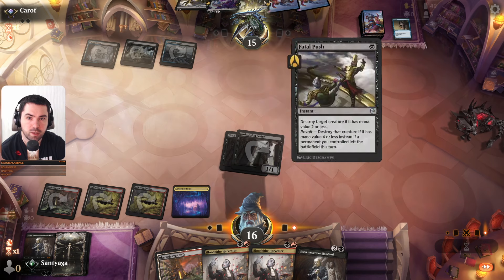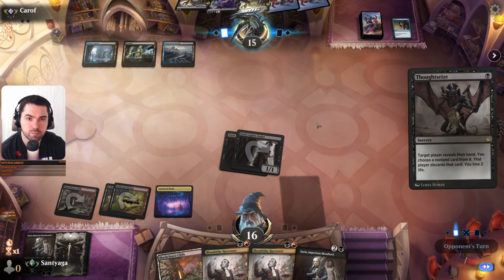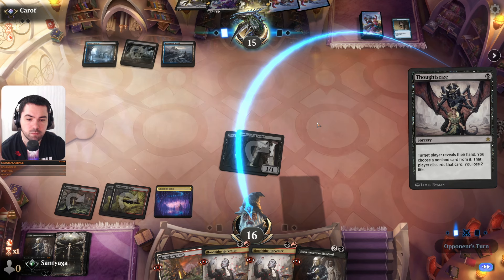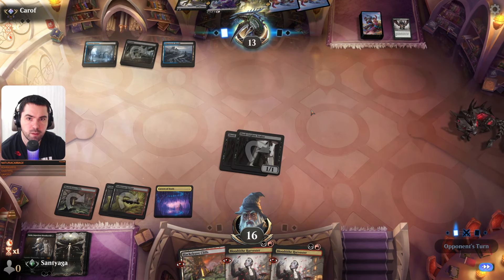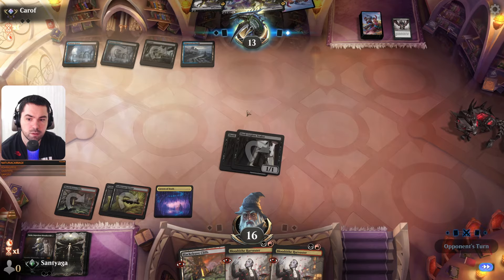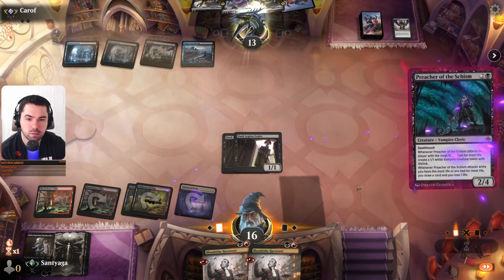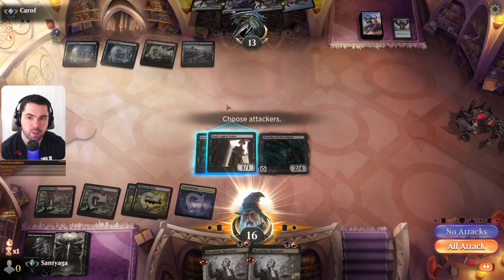He cycles, maybe he needs a land. I think mine is Sorin. Maybe Negate. We could play two of these, but he can kill us with Fatal Push.